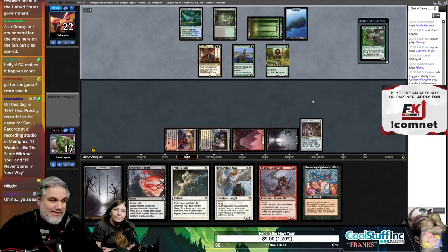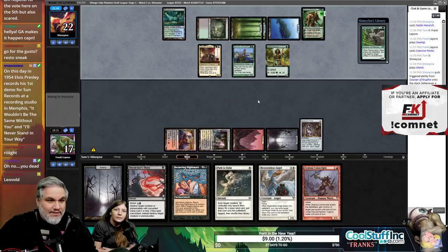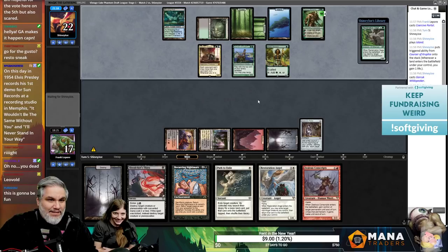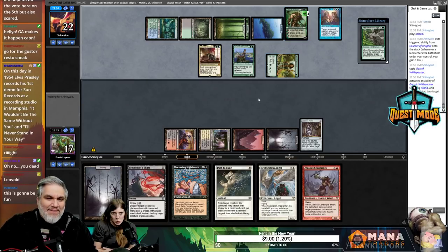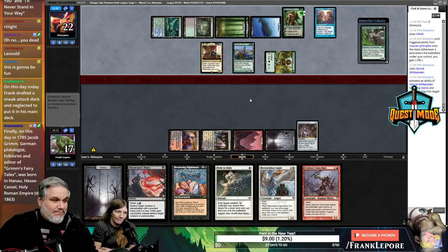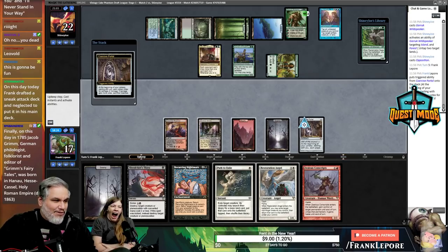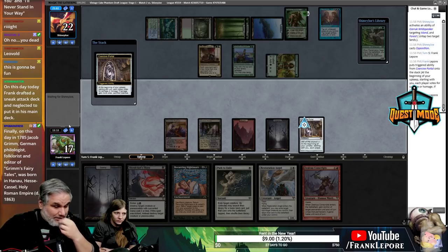Opposition is a real hard card to deal with. There's a Rex Mage on top so that's nice. Remember that time they didn't do anything and then the next game they did a bunch of stuff? Oh no — the Opposition would die in. You can't play Garruk, make a beast, and still tap things when you don't have Opposition. On this day in 1954, Elvis Presley records his first demo for Sun Records in Memphis.